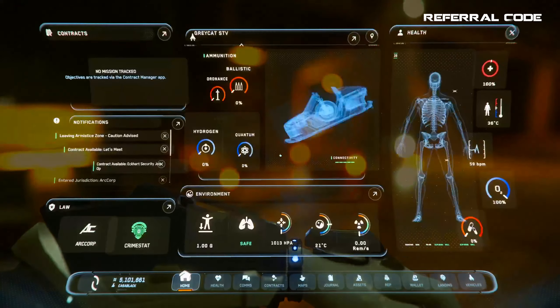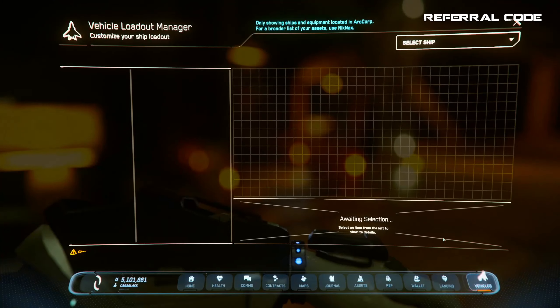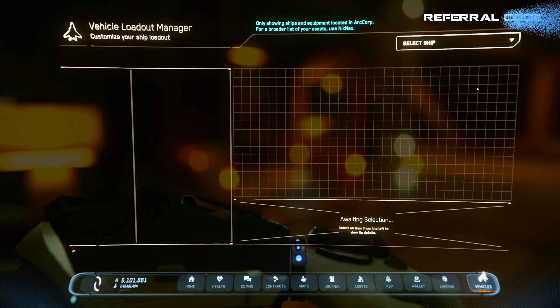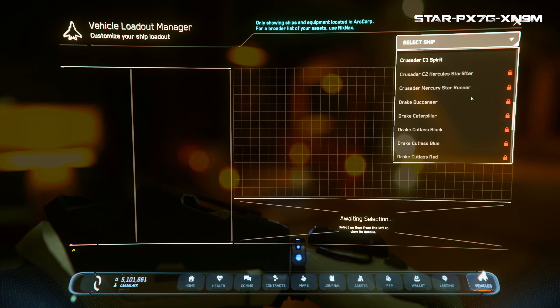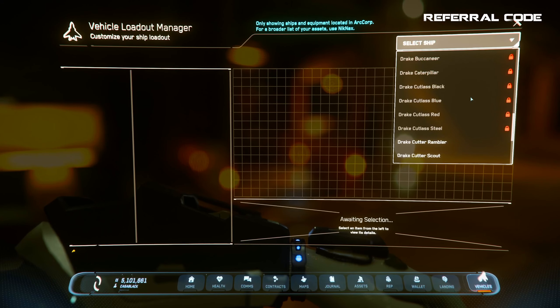The second step is to open your MobiGlass by pressing F1. At the bottom, you'll see several icons — you want the last one on the bottom right that says Vehicles. Press that icon, then in the upper right-hand corner it says to select a ship. Press this and a drop-down appears showing a list of all your ships. Any ship you have not completed step one for — delivering via the ship terminal — will have a lock next to it, meaning you cannot edit those components.